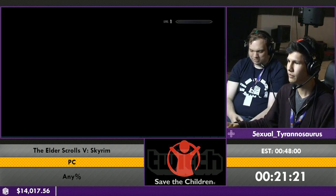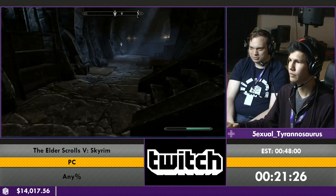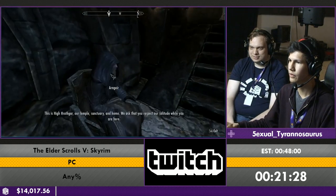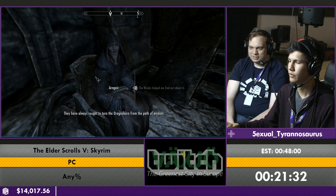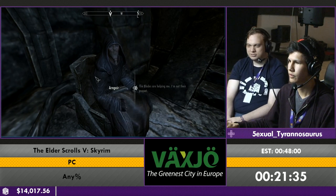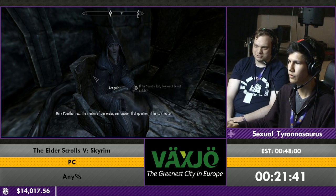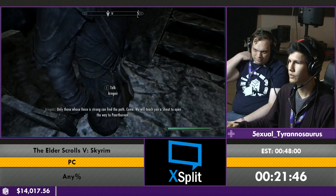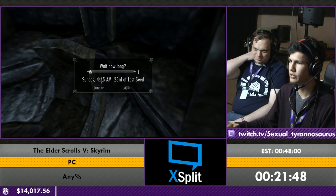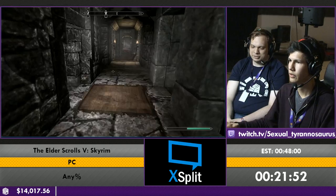The front door of High Hrothgar is still locked because you never did the quest that actually opened up the Greybeards. So you have to kind of go around the back door. This is some very important dialogue. If you click on the wrong thing, Arngeir gets really pissed off at you and then he refuses to talk to you for a while. And it takes so much time that the horse will disappear — but you still need the horse outside. So we're just going to bully him. You can also bump into NPCs to skip dialogue. Bullying is fast.